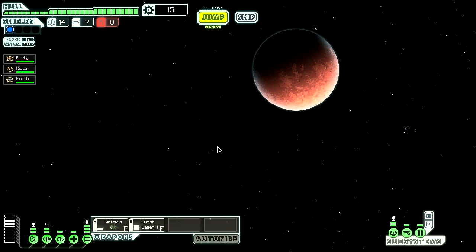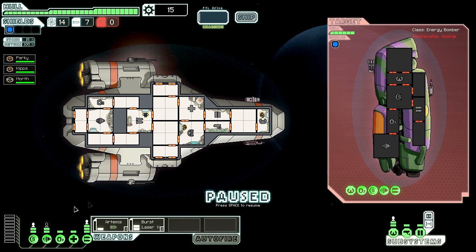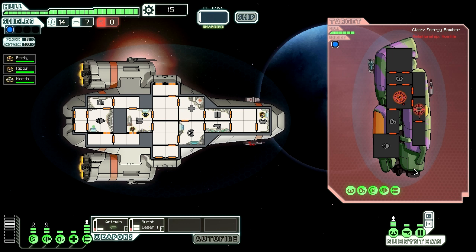We're just going to go to this star here. You barely have time to register jump completion before your ship warns you of an incoming ship with weapons hot. We could put someone in engines — we don't need Kips on shields, we could bung him in engines, I think that would be more useful, because it increases dodge chance. We're going to go for shields with the laser and the Armentis on the weapons. And this time they do have shields, so it does make sense.